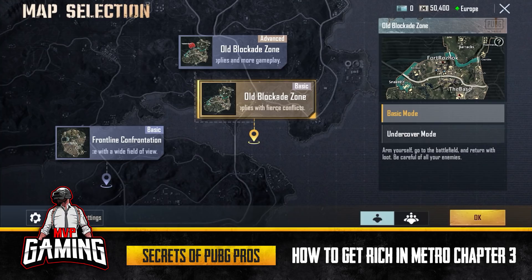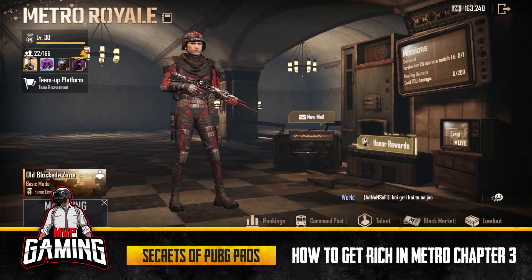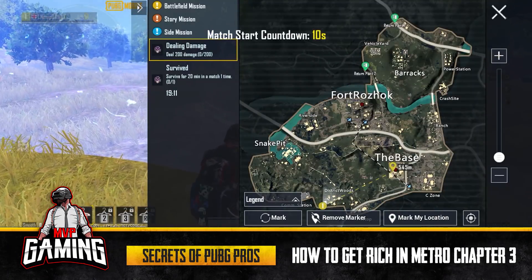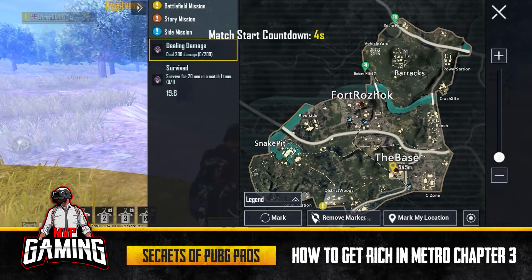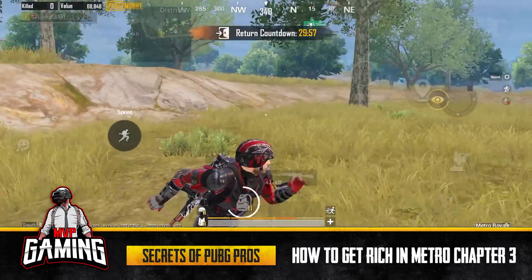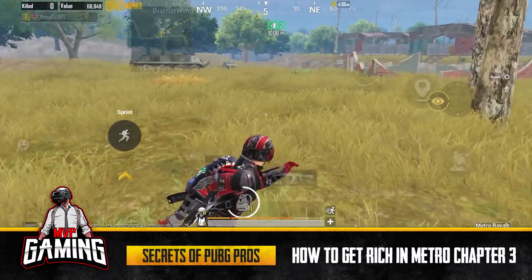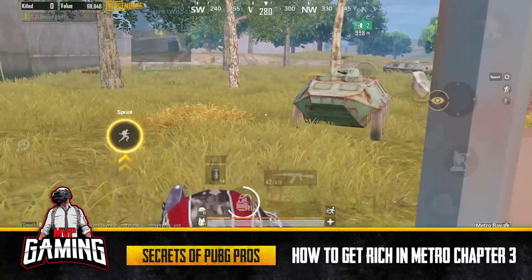Set it to Solo and jump into Map Number Two. Notice I'm going to Map Two, not Map One, because Map One will take ages to make money. I spawned on the bottom right side in District Woods and I'm heading for the base — that's my first destination. Be careful because someone just spawned nearby. The goal here is not really to fight; most people won't have much gear yet, so just keep moving.